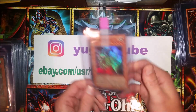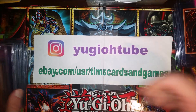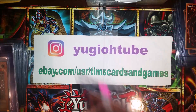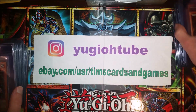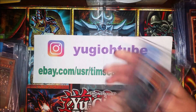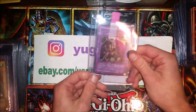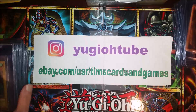Azura Priest, Legacy of Darkness first edition. Lots of Legacy of Darkness. Spear Dragon first edition — three of them. Exiled Force first edition — tough set, a lot of tough centering. Three Exiled Force first editions. So three Spear Dragons, three Exiled Forces. Fiend Skull Dragon first edition LOD — looked very good, very well centered.